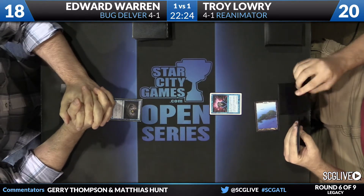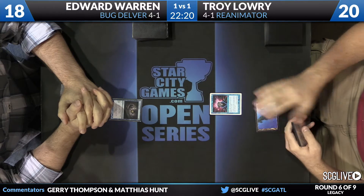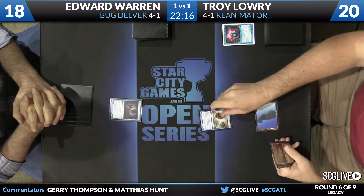And then it's like, people aren't doing that stuff, maybe Re-Animator's good again. Edward Warren lost playing for top eight yesterday with Green-White, trying to avenge that and make top eight today. He's at four and one.